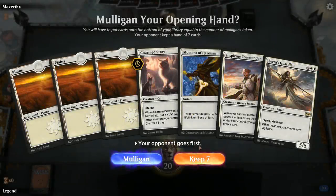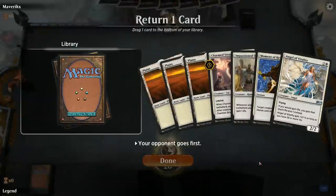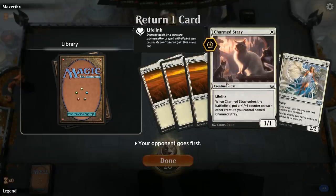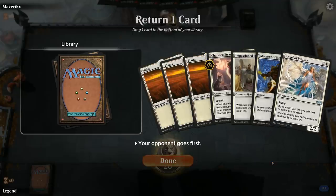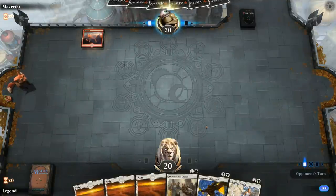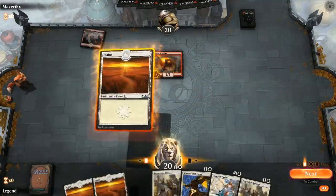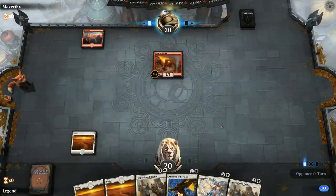Alright, we're on the draw. Our hand has two six-drops and not much going on in the early turns, so I'm going to have to mulligan. The new hand replaced the six-drops with cheaper cards, so I'll keep it. I'll bottom the Charmed Stray since gaining life early with Angel Vitality is nice, but it's the weakest card in hand. We get to curve Impassioned Orator into Angel Vitality with Moment of Heroism to maybe interact with our opponent.